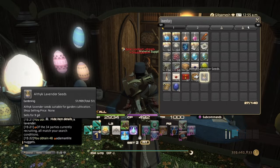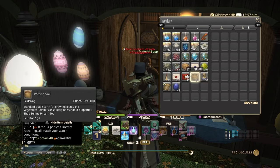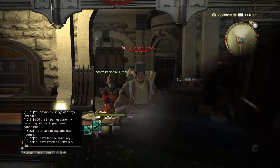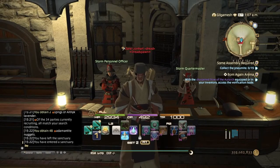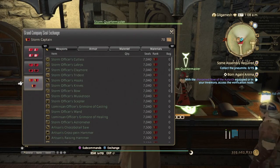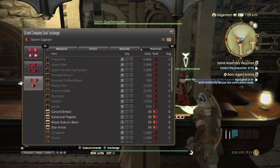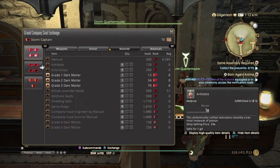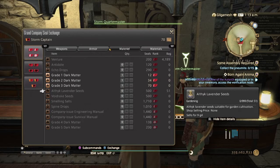In order to get the althic lavender seeds, you're going to need to go to your grand company. Here we are at my grand company in Limsa Lominsa. It should be under materials in the first four ranks of your grand company — the seeds right here. They cost 500 grand company seals each. All you need to do is get around 50,000 grand company seals and buy 99 of these seeds — nothing less, nothing more than 99.